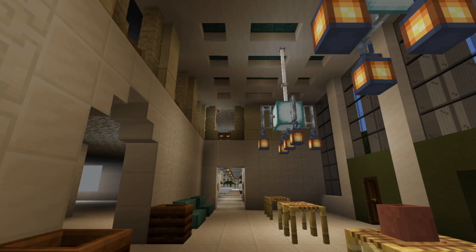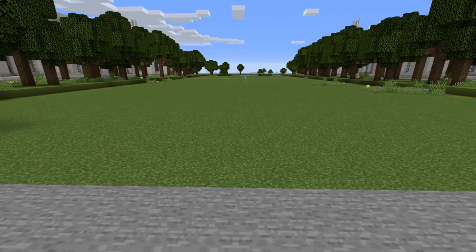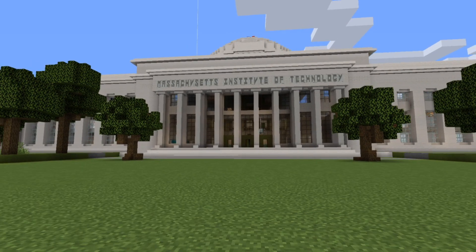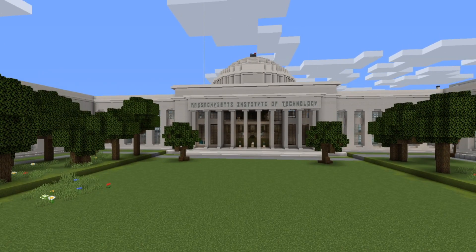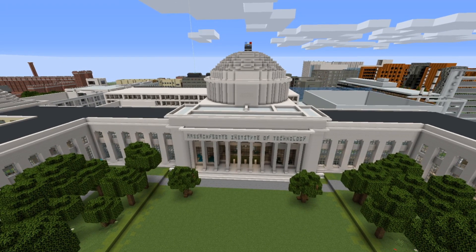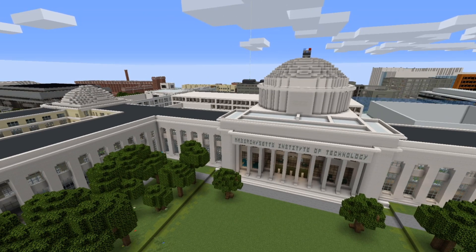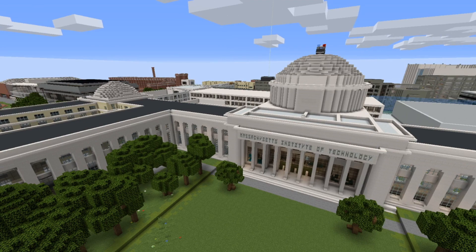Here we are in Building 10, and if we step outside for a second, we'll be entering Killian Court — the view that most people get of MIT and the Great Dome. Fun story about building this: when we were initially building up campus to show to people fairly early on, another moderator and I were working on recreating the domes, since they were spherical shapes and harder to recreate with various blocks. We built everything up really quickly to make sure we'd have one of the most iconic views of MIT represented.